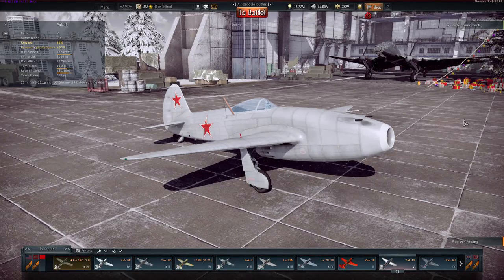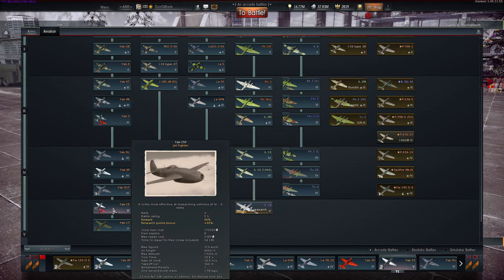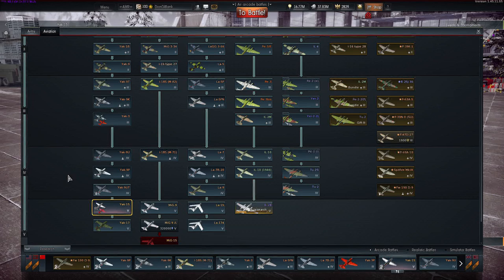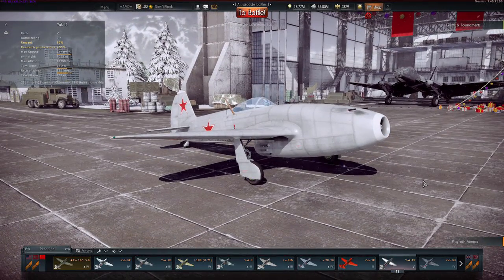There's a lot of things to talk about with this plane. The Yak-15 is one of the earliest jets you can unlock in the entire game, same with the USSR — one of the earliest jets in the tier 5 line. The Yak-15P has a battle rating of 5.3, the Yak-15 has 5.7, and the Horton 229 from yesterday's video has 6.0. So these lower BRs could mean either these planes are worse than the Horton 229, or there's some Russian bias going on — I'll leave the conspiracy theories to you guys.